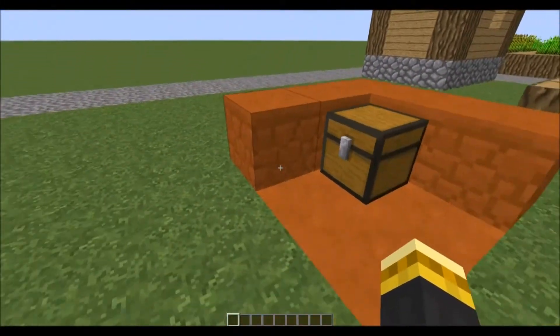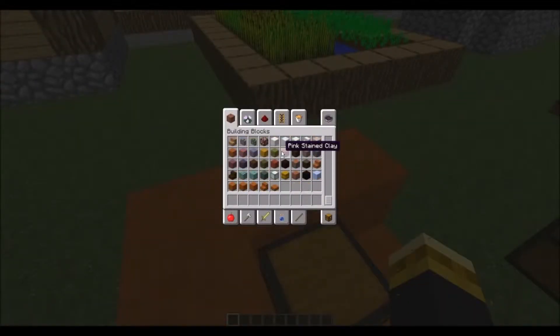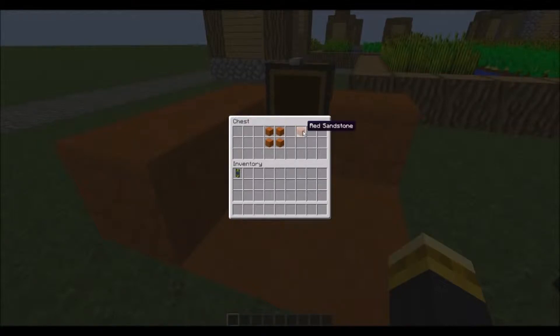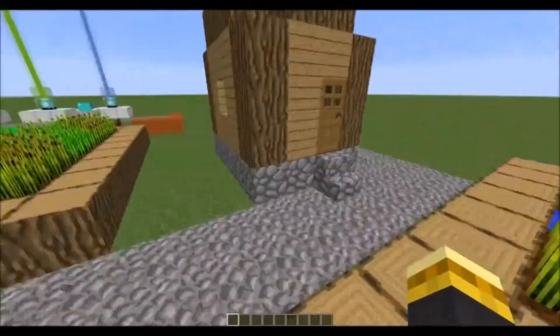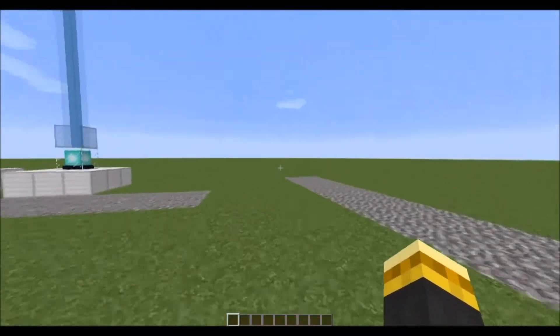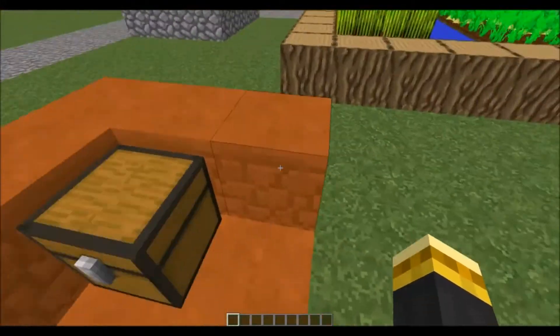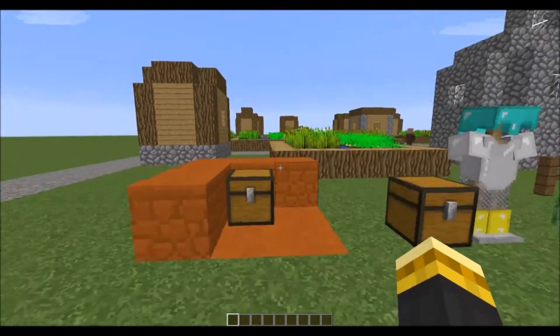Down here we have red sandstone. It's basically sandstone but it's red, and there are different things you can craft with it. You can make chiseled red sandstone, smooth red sandstone, red sandstone stairs, and slabs. To craft these, you just need four red sand and you get red sandstone. To get red sand, there are those mesa biomes that came out in 1.7 — those different layered kinds of things. That's where you find the red sand; just put it in a 2x2 pattern.